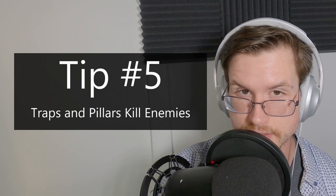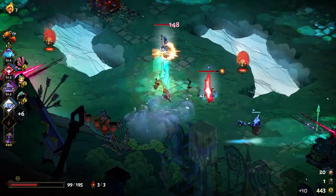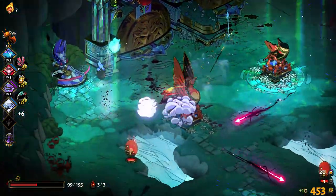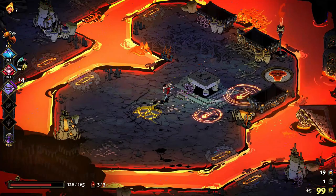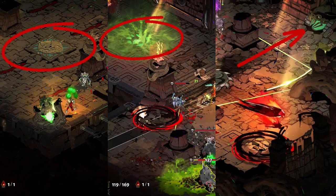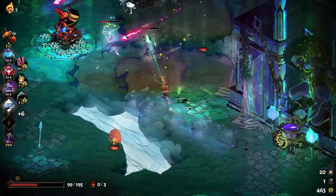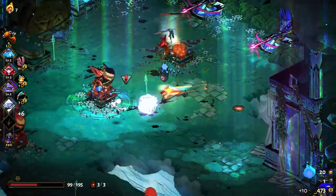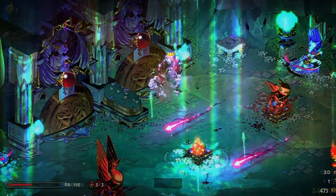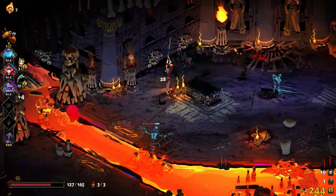Tip number five: traps and pillars kill enemies. This tip is about using the battlefield to our advantage. Traps and pillars are in every room in the underworld and are very powerful tools for dealing with enemies — though traps can also kill us, so some finesse is required. Traps include the Pressure Plates in Tartarus, the Lava of Asphodel, the Crossbows and Night Statues of Elysium, and the Pressure Plates, Poison Vents, and Sawblade Launchers of Styx. Tartarus, Asphodel, and Elysium also have bombs in most rooms activated with a single strike. Every trap except the Poison Vents of Styx can deal huge damage to enemies. Personally, bombs are my favorite tool for quickly killing enemies, as they do huge damage and it's easy to escape their explosion radius after activating them.